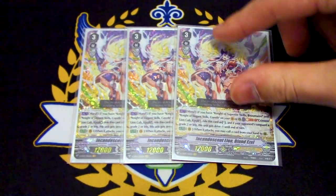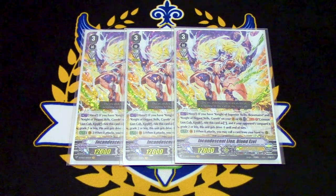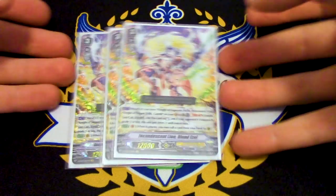So when you swing with your vanguard when you're already riding grade three or your opponent's at grade one, you can call Dindrain and get its effect off to draw a card if you want. So, three Blondezel.